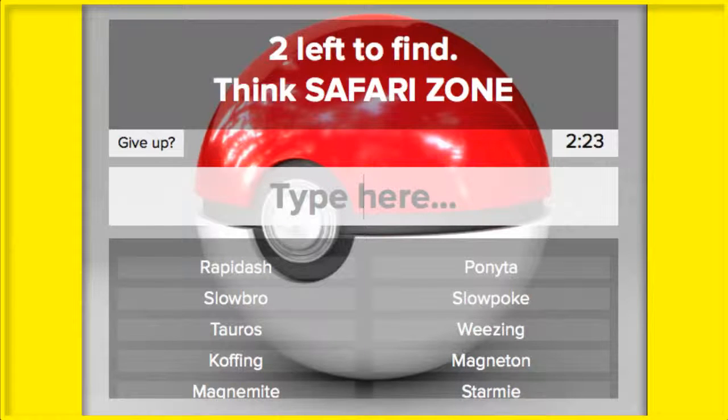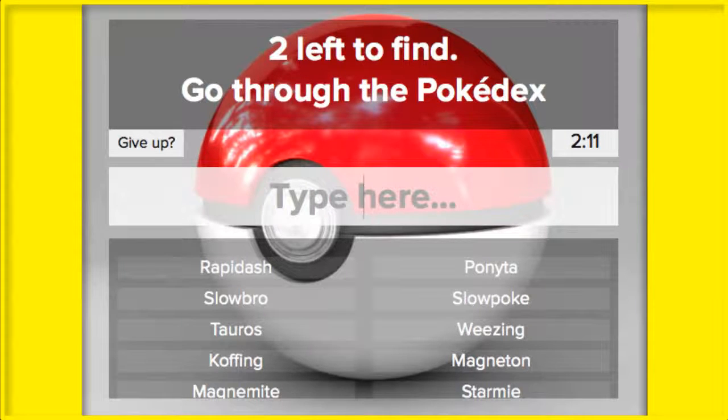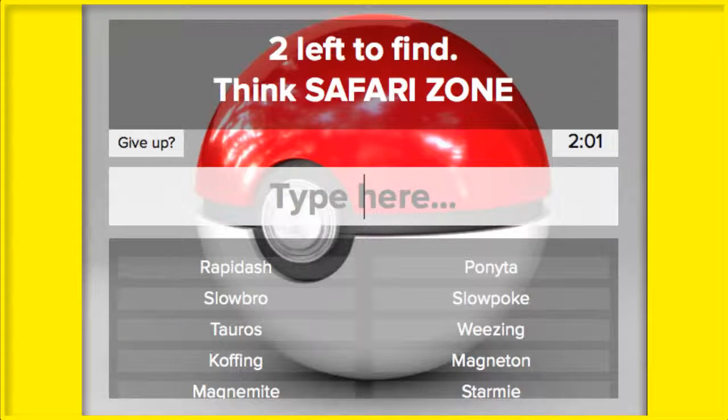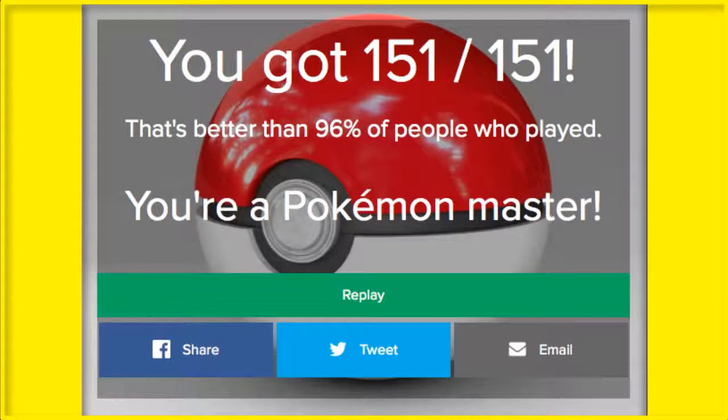Now who did I forget? Just two more — probably just one more family. I've got two minutes left. Paras and Parasect — got those. I didn't miss anything at the beginning. I did Krabby and Kingler. It's gonna come down to two. Oh wait — did I do this one yet? Drowzee, yes! Alright!